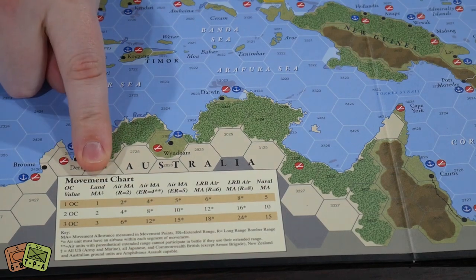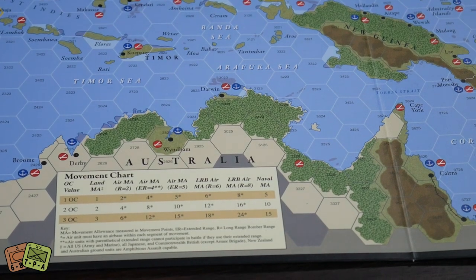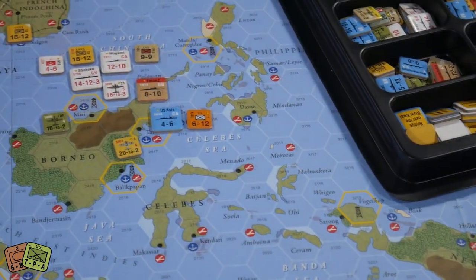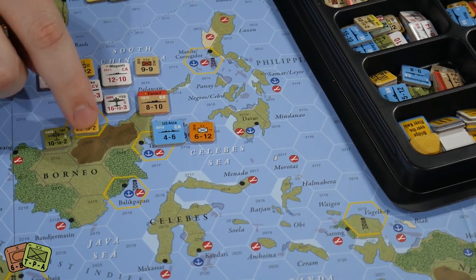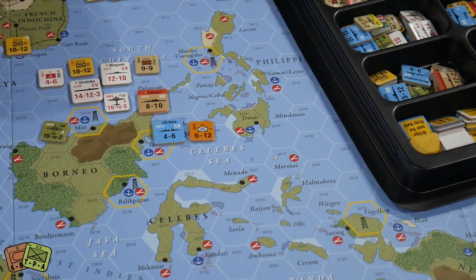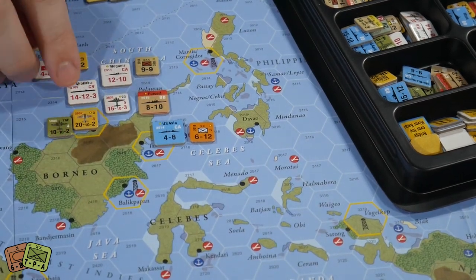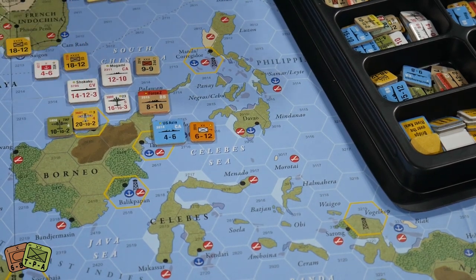Movement values are printed at the bottom of the map. Air units have much higher movement factors — for example this unit has a movement value of 2, meaning each movement point moves him two hexes. If you play a three-value card he moves two hexes three times. Naval units have a movement of five; play a three-value card and you multiply five by three, moving 15 spaces — you can swing your naval assets very far away.